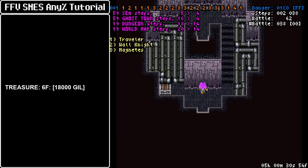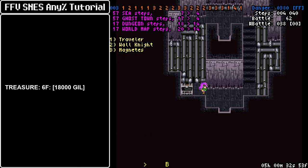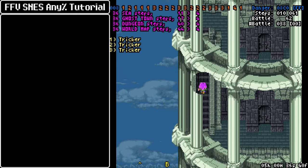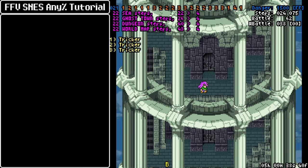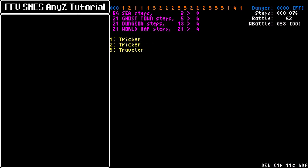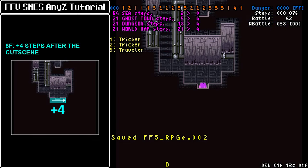For the 6th floor here we take this chest — not only for the money, 18 grand is nothing to scoff at — you also want the extra steps from having to reach that chest. Then keep on climbing; we have another cutscene in here, another event tile you could use, and then it's the 8th floor.